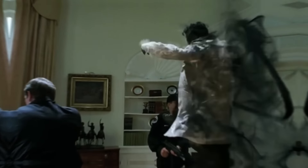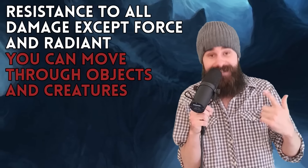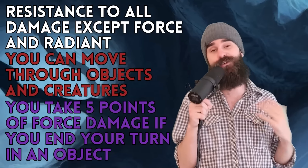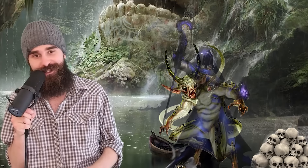At 12th level, you get the ability to bonus action teleport 120 feet from a point of dim light or darkness to another point of dim light or darkness. Simple, but powerful, and you can do it as often as you'd like. Finally, at 18th level, you get Umbral Form. Bonus action, six sorcery points, you get weird. You resist all damage except for force and radiant. You can move through objects and creatures, and just like the Phantom Rogue, you take five points of force damage if you end your turn inside an object — but not a creature. So you could theoretically hang out inside your enemies free of charge. Terrifying.